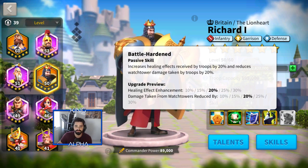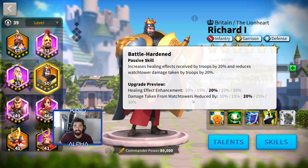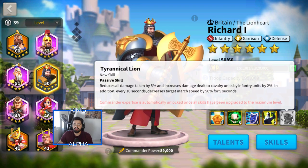Battle Hardened is a passive skill that increases healing effects received by 20% right now, going up to 30% when fully upgraded, and reduces watchtower damage taken by troops by 20%, going up to 30% as well. This is really good if you're attacking a city because you're reducing the damage taken from watchtowers. If it's a high-level watchtower, it's very crucial to reduce that damage - though for city attacks you'd probably use a conquering hero.